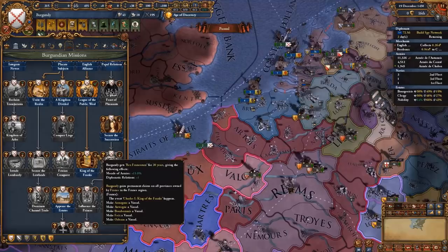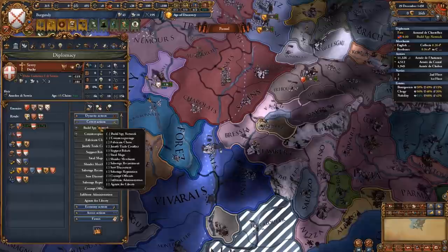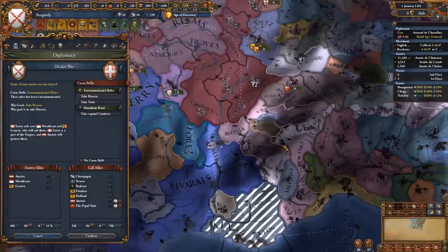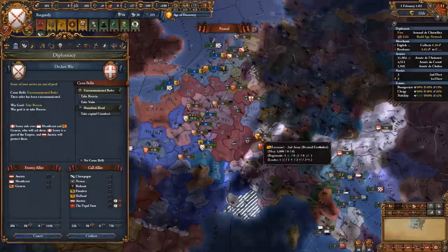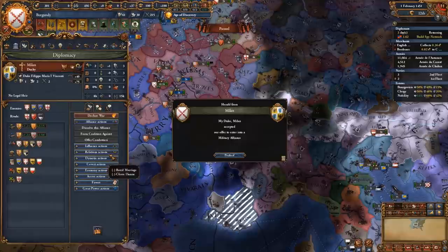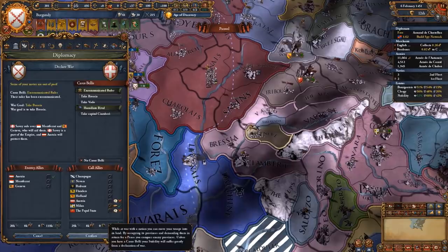Looks like the Papal States has its own crusade against Provence. I can take two provinces from Savoy rather than the English — and they're actually excommunicated, which is a godsend. We will have to fight our ally the Austrians, but Milan might be able to join us. We promise land to the Milanese and declare war with an excommunication casus belli. We set the defensiveness edict in both the French Comtes state and the Valonian state, since this is where you have your three forts.